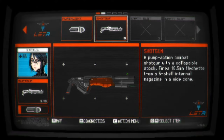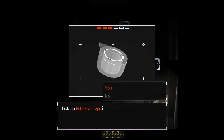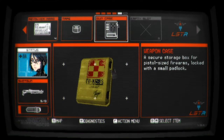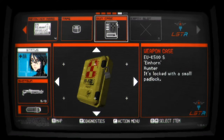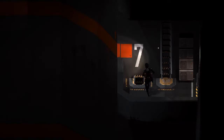I also swapped that pistol for a shotgun because I was mostly out of pistol rounds. So, some revolver ammo, some adhesive tape, and a weapon case. Maybe this has a revolver in it. How do I open you? Secure storage box for pistol-sized firearms, locked with a small padlock. I can't think of anything to repair with this tape. Got everything stuffed away that I don't immediately need.